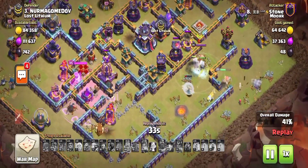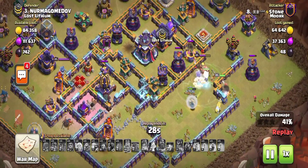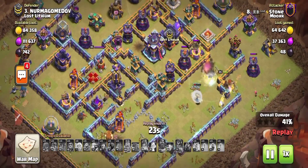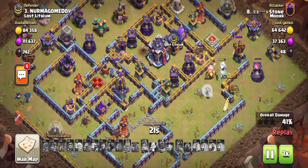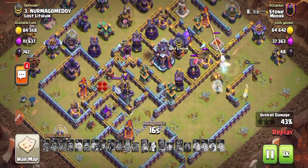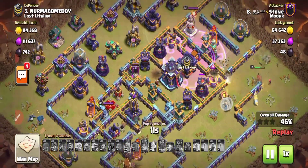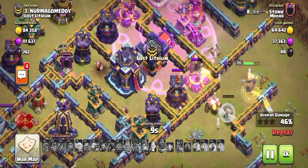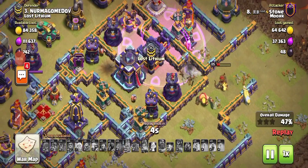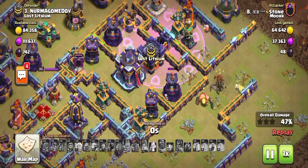He has no queen ability left now and that's what makes this base really dangerous. He's still trying hard to get at least one star, but the glory goes to the base design. The way it's working — not just in this replay, you will see in other replays if you watch the full video. Oh my god, that's so annoying for the attacker. He got zero stars!